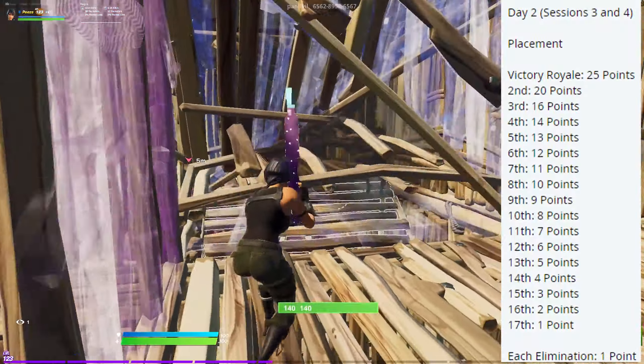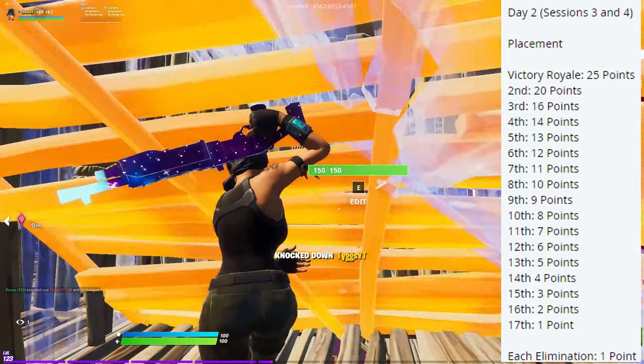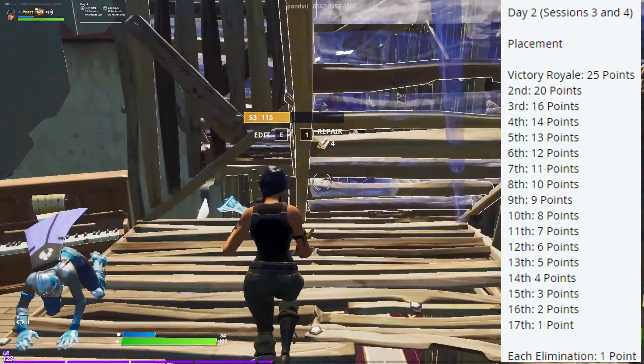Next, the day 2 points system. Right away, we can see that the format is more balanced between kills and placements. Each kill is worth 1 point and the placement points are evenly split. However, from past tournaments with similar formats, we know that going for kills will still be better on day 2. Overall, it is best for you and your trio to play for kills no matter which day of the event.